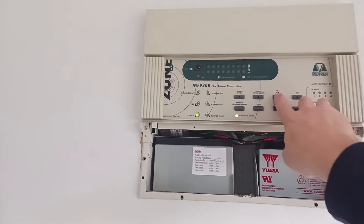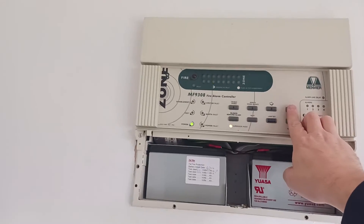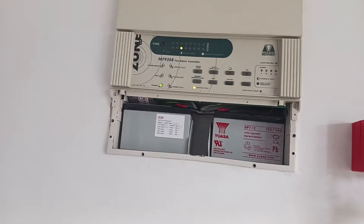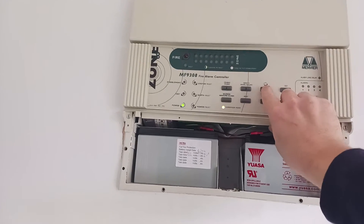You can go into test by pressing the cross arrow, hitting the zone you want, and hitting test. However, if you do this, when you go to the next zone and press test it will clear the previous zone - unless you're testing one zone at a time. This isn't the best way of doing this.